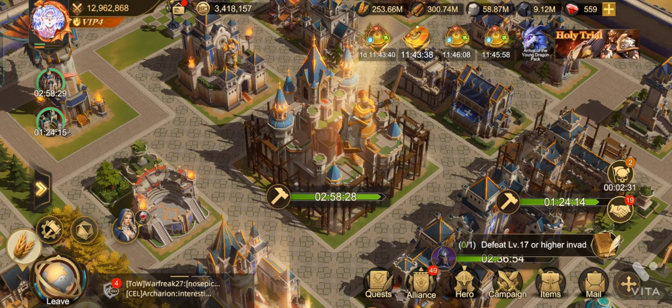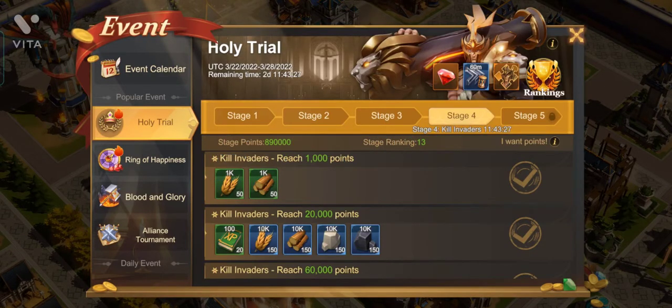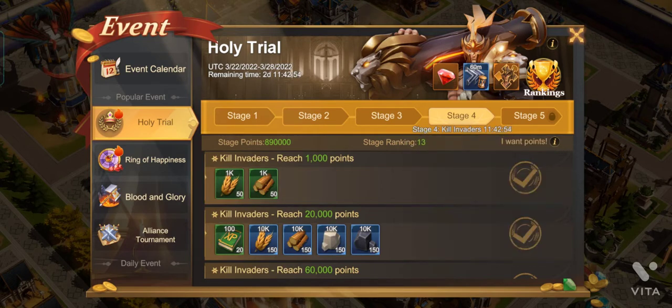The most important event in this game is Holy Trials. Stage 1 is about building — use your building speed-ups to increase points. Stage 2 is about upgrading heroes through star level and skills, not leveling them up. Stage 3 requires you to train troops. Stage 4 requires hunting and rallying monsters. Stage 5 requires increasing your power through building, research, and training.